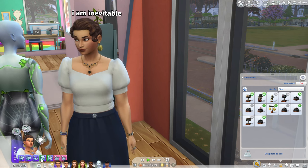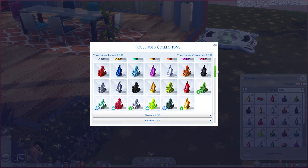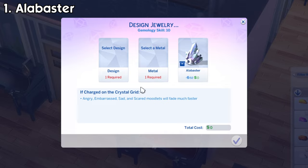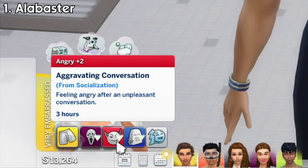Anyway, there are a total of 27 crystals in the game: 20 from the base game, 4 from other packs, and 3 new ones introduced in this stuff pack, and I'm gonna be showing you guys each of their powers. Alabaster will make angry, embarrassed, sad, and scared moodlets that the sim is having disappear faster.